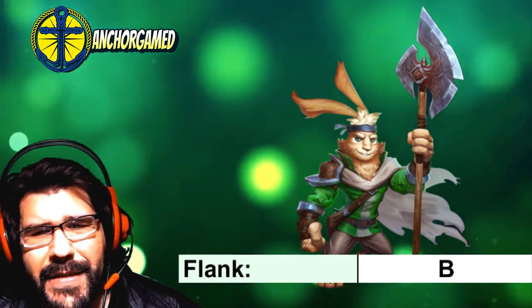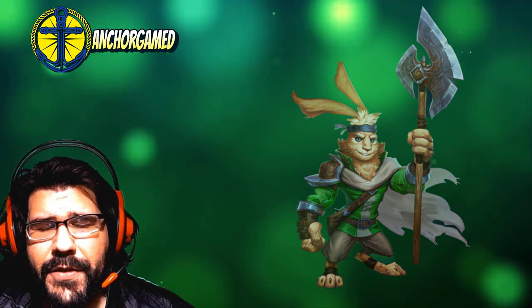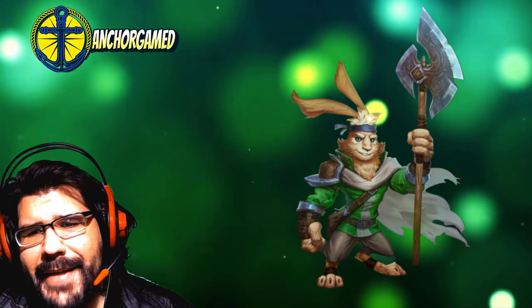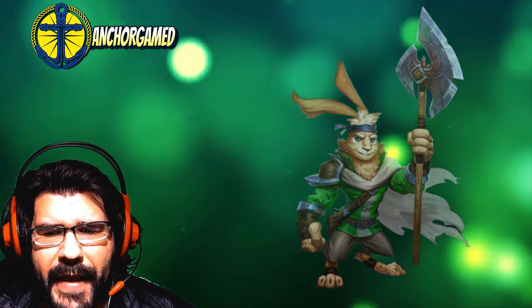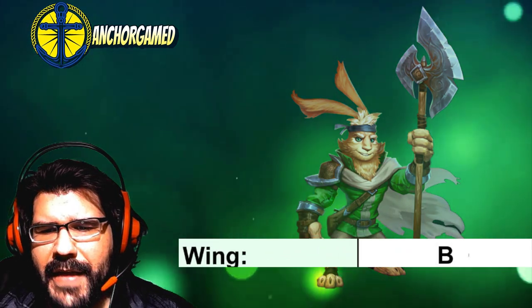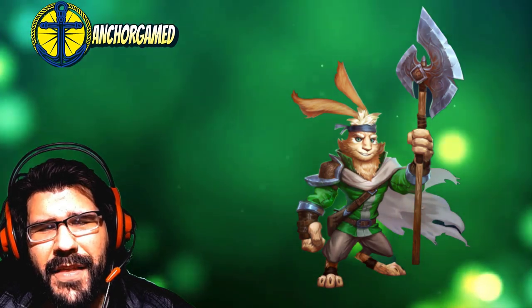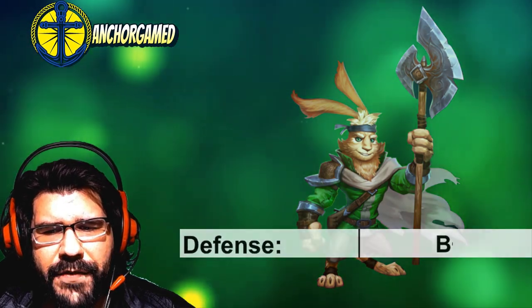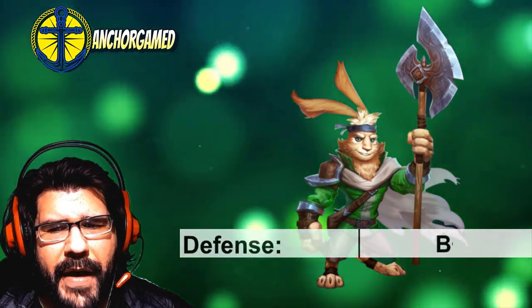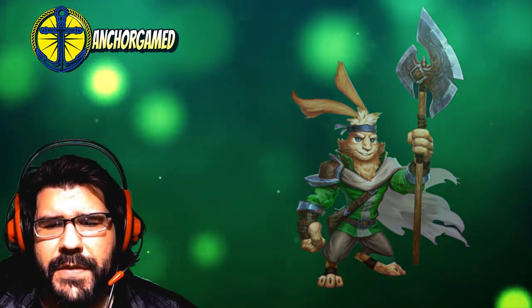When we look at his flank grade, he is going to get a B grade. There is possibly some usage for him in the flank, since he is dealing damage to everybody — but again, he's going to be very, very fragile, and you can fix that with some emblems. He does kind of fit in the wing as well, getting a B grade there. You can throw him in the very far corner, but I think there are still a lot of better heroes you could be using. He does get an overall defensive grade of a B, very close to a B-. You just really got to fix him up with some emblems.